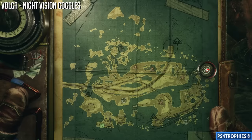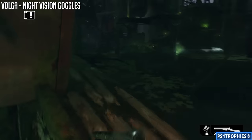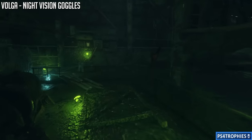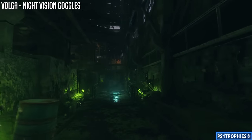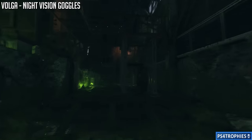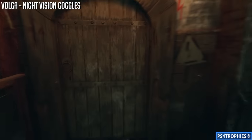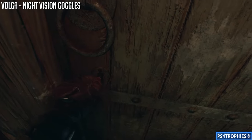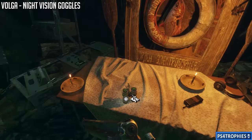The night vision goggles are going to be towards the end of Volga, in the section where you have to wear your gas mask and deal with the catfish. You don't have to fight it, but if you do you'll get a trophy - check the channel for a guide on that. Follow the path, go straight to the door, up the stairs, and then use that key we got earlier from the prisoner to open the door. Night vision goggles are great if you want to remain stealthy in the dark and don't want to turn your flashlight on.